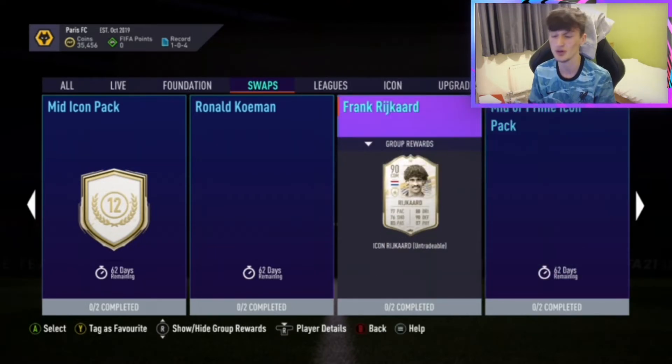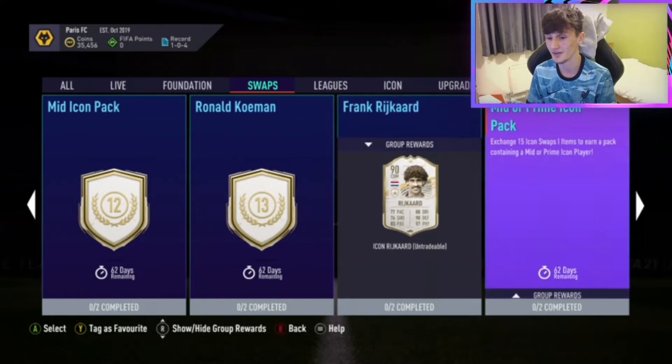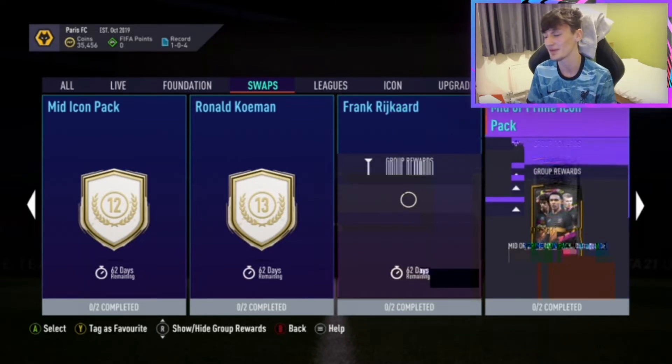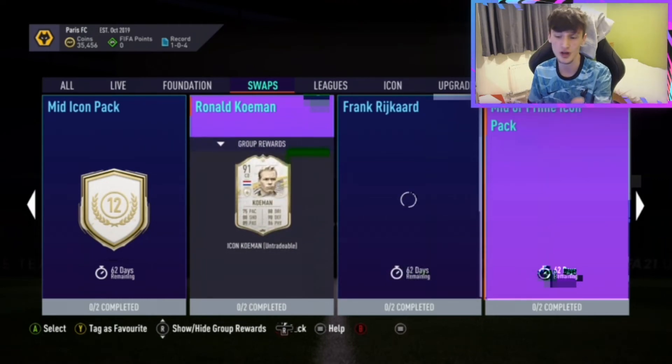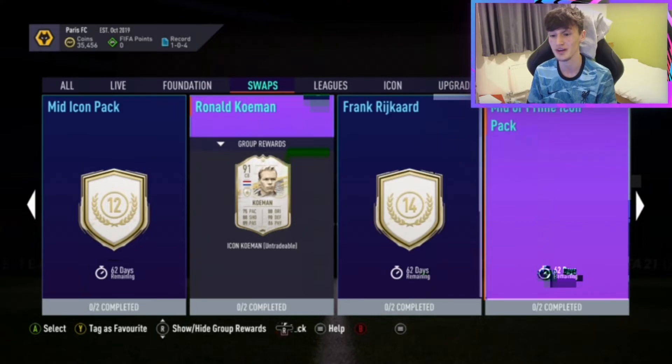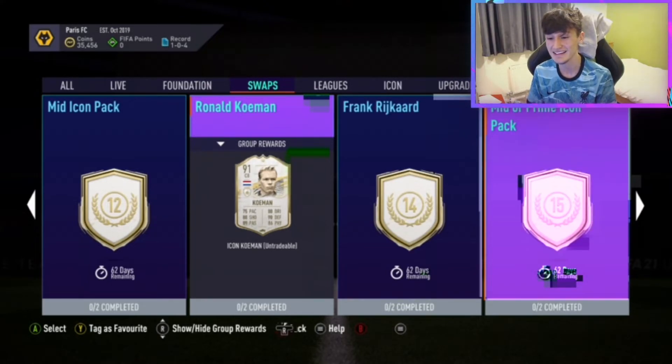The EA servers are awful right now. We've got Komen there for 13. For me, I don't see many people using Komen — I don't think he's too great, maybe a 7 and a half. I find it kind of mad how Komen has 88 shooting; his shooting is nearly equal to his defending.